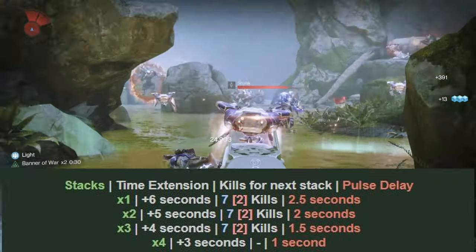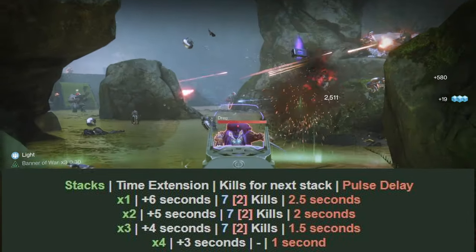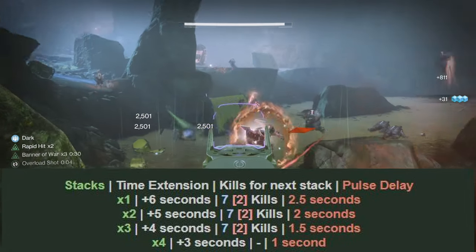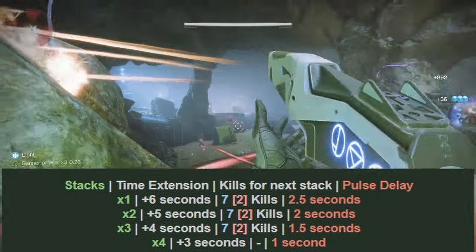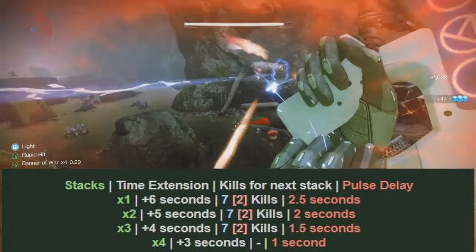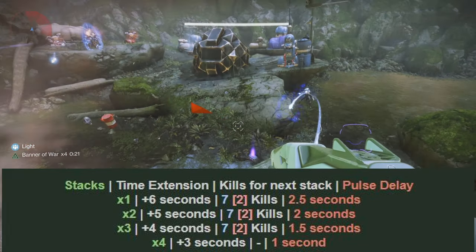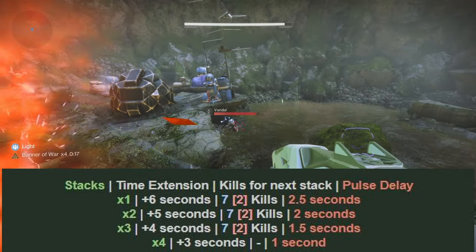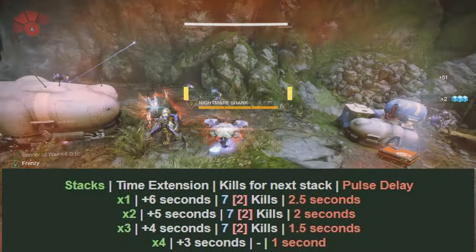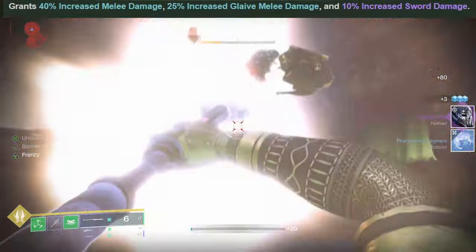Here's how the stacks work: at one stack you get a health pulse every two and a half seconds and every kill extends the timer by six seconds. After seven kills you get two stacks, which pulses health regen every two seconds. Kills at two stacks extend the timer by five seconds. Once you get seven more kills at times two you go to times three, giving you health every one and a half seconds with four seconds added per kill. And once you get seven more kills you go to times four — health every single second, but each kill only extends the timer by three seconds, up to a maximum of 30 seconds total.